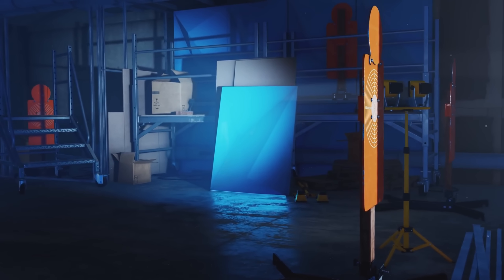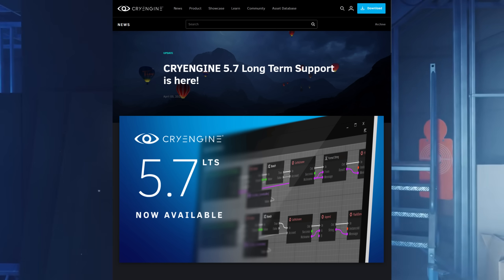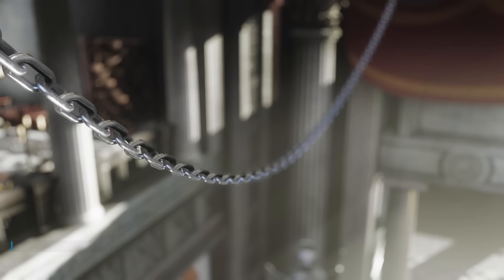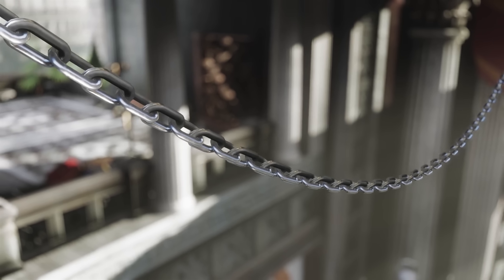I tried to do some digging on the differences between the different versions of CryEngine. As far as I can tell, CryEngine version 5.7 is the most recent public version. However, Crysis 4 is in active development, so maybe CryEngine is being further improved internally, which would make sense for the different version numbers.